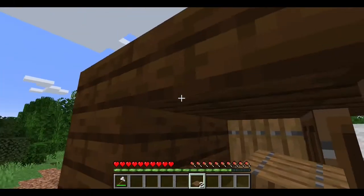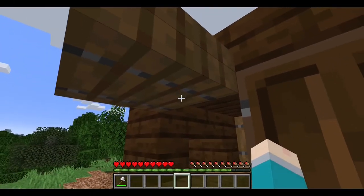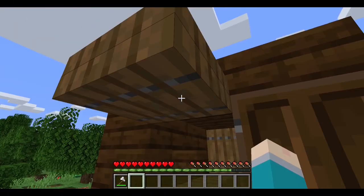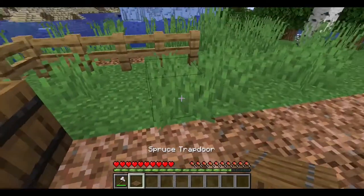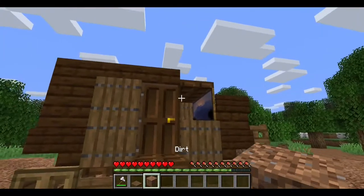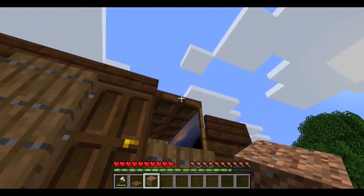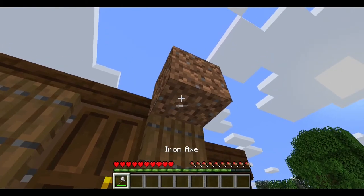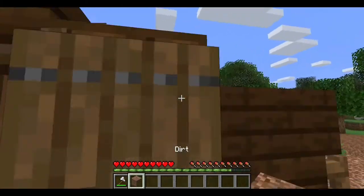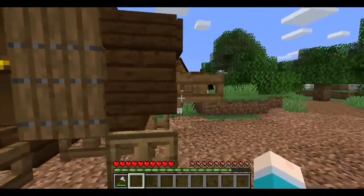Do the same thing on the other side: place, place, flip, then break. Again, on this side: place, place — didn't place right — place that, then flip it. For the last one, take a temporary block, go onto the trapdoor, place it there, then place your last spruce trapdoor, and grab the temporary block back.